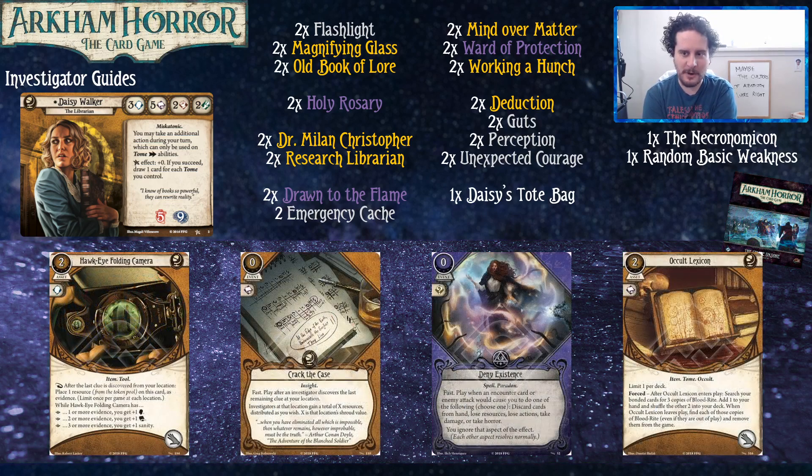Hawkeye Folding Camera is not a tome — it's a camera. It's a cute way to bump up your stats, making your intellect four and your book six, which are going to be very easy to charge because you're getting clues off locations anyway. If you have one of these and a St. Hubert's Key, suddenly your stat line is off the chain. It requires a little setup and isn't super amazing, but it's a pretty okay alternative if you don't feel like playing Magnifying Glass or Flashlight. Crack the Case is really good for Daisy — your cards cost many resources and this gives you resources. One cool interaction: if you have Working a Hunch or Drawn to the Flame, you can grab the last clue on a high-shroud location without a test and gain like six or seven resources for free.